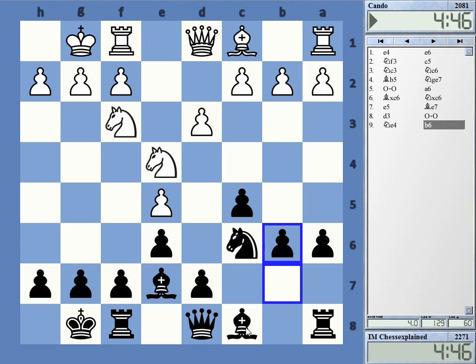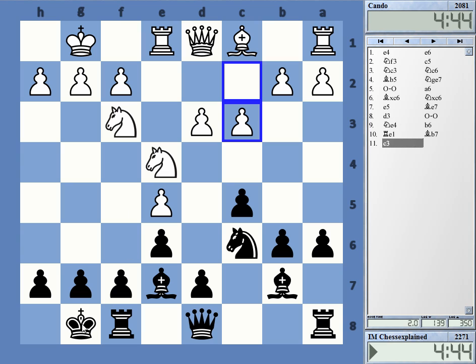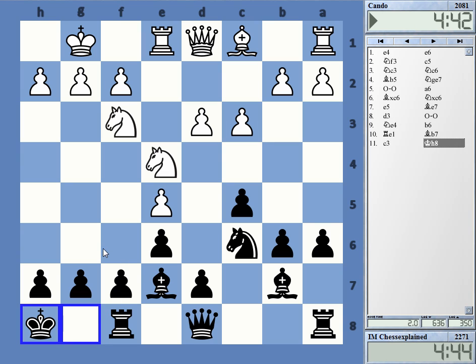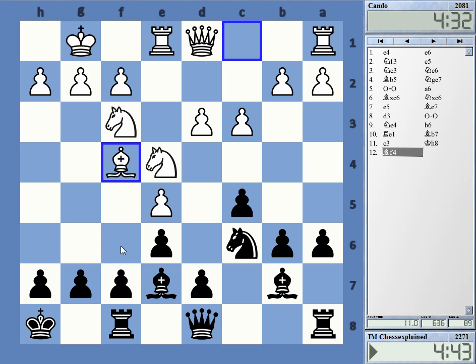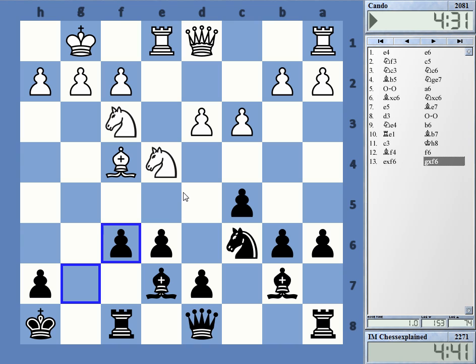My general plan here is to play on the long diagonal — f6, takes pawn, takes rook g8 — try to use my bishop pair. King h8 is just preparing this move. And he's just taking it, giving me the g file.